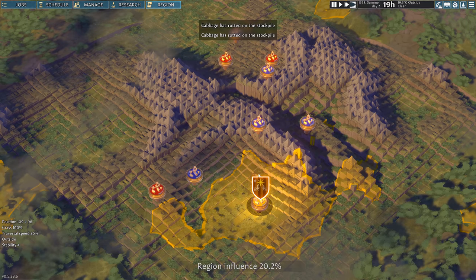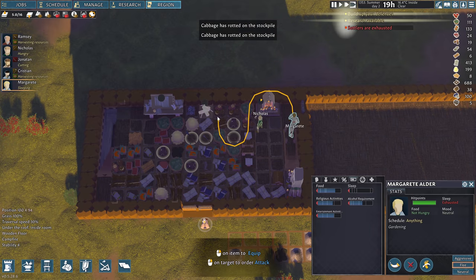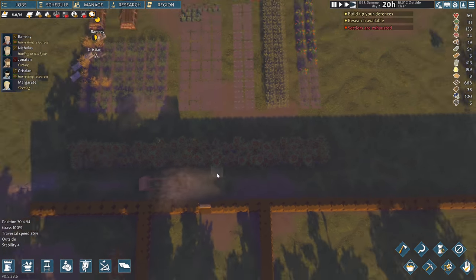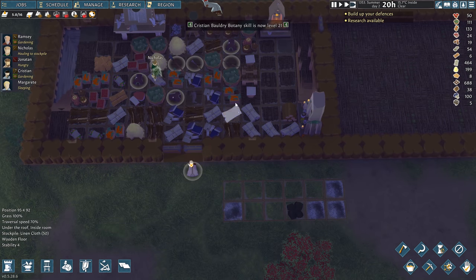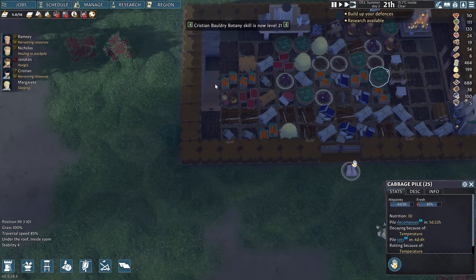Let's check the region map. I might have gone a little bit overkill with the food — it might rot away in here. Decomposes in five days — we'll have to get the cellar done in five days here.